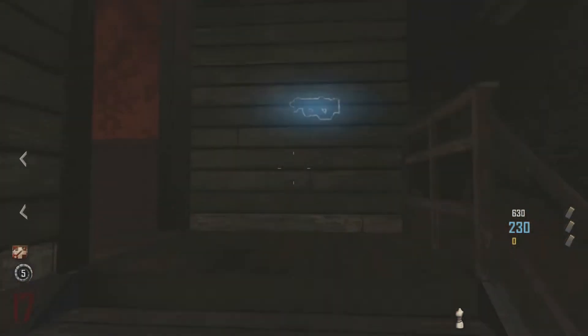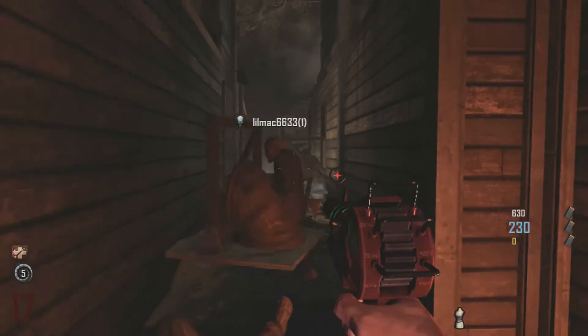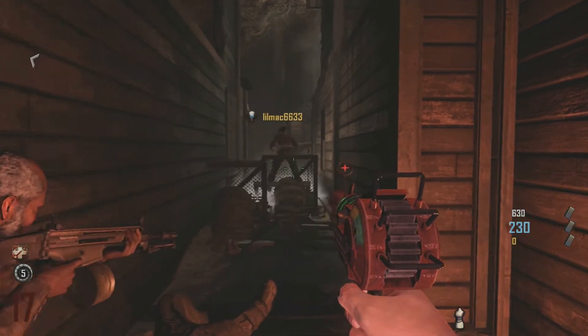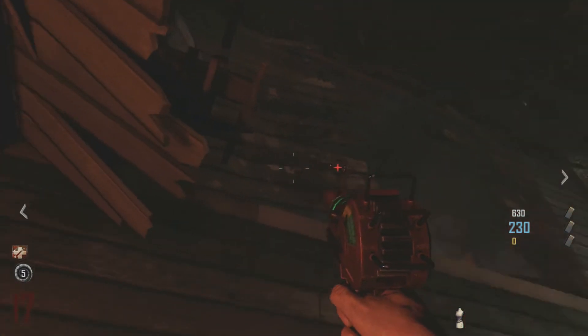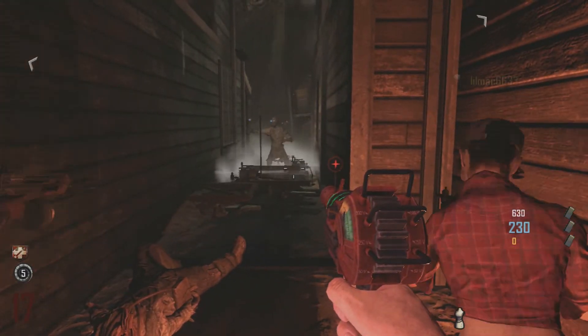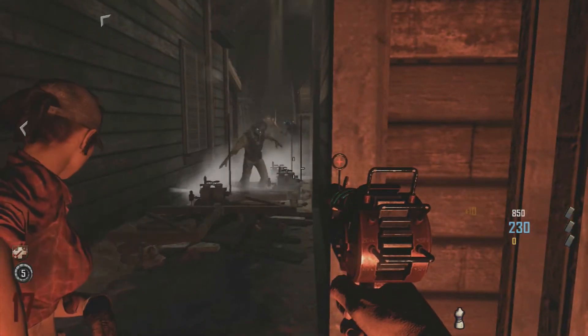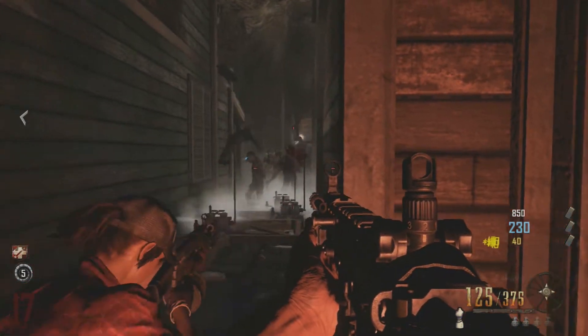Now that you've got the idea of what to do, to have a huge success with this barrier trick, have all the players in the lobby place their trample steams right here. There's only three of us because the fourth guy left, which didn't really help.